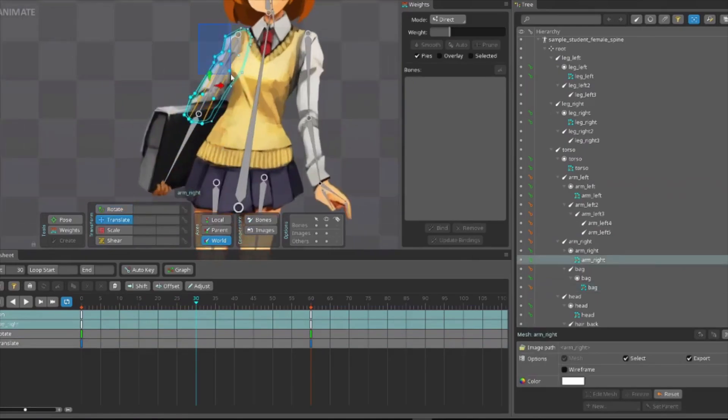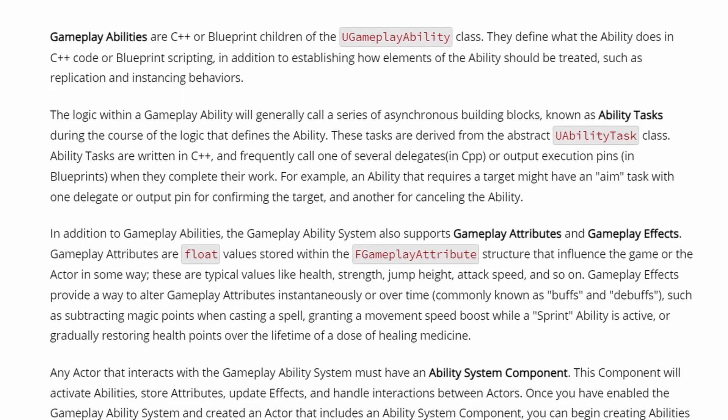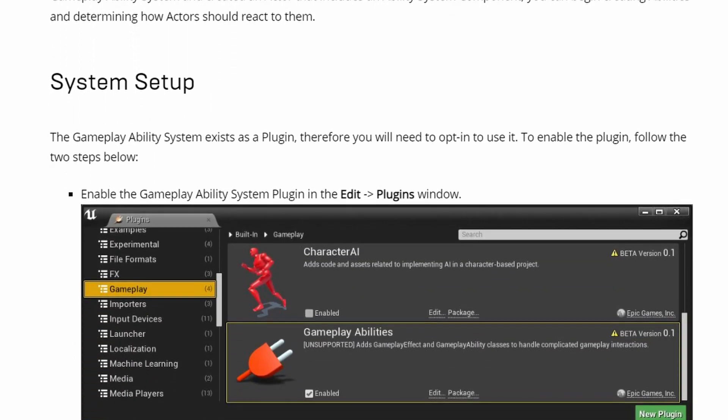He also mentioned that they made heavy use of the Gameplay Ability System, which is a framework from Epic Games that makes it easier to create special moves and combat interactions.